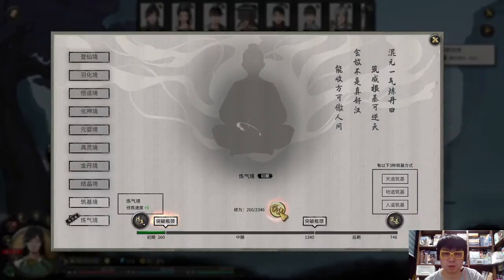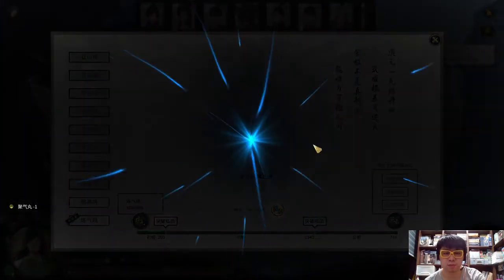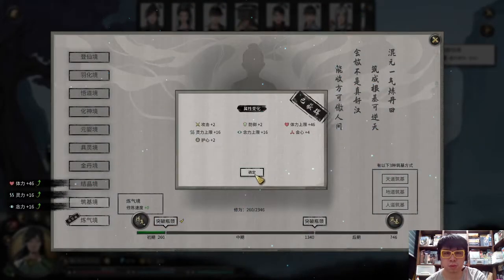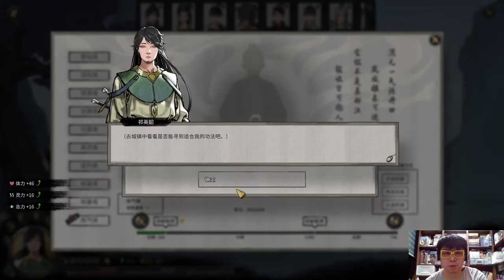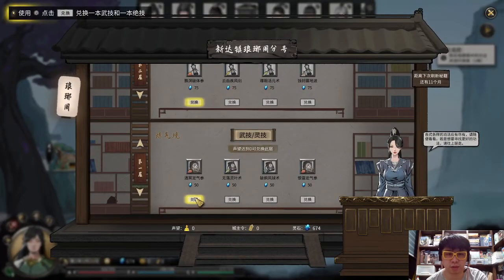From here you can break through the bottleneck. Next, it will ask you to buy skill books.